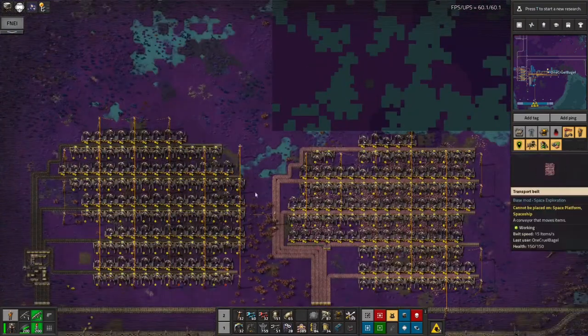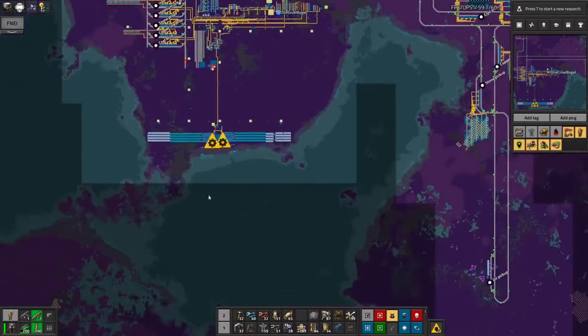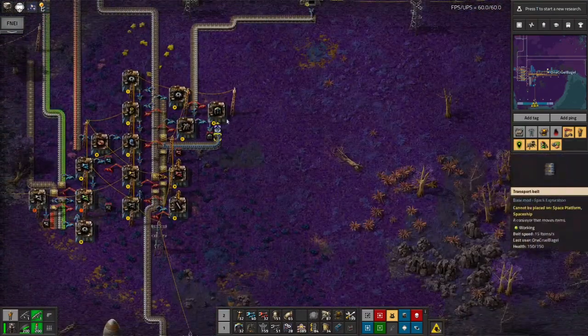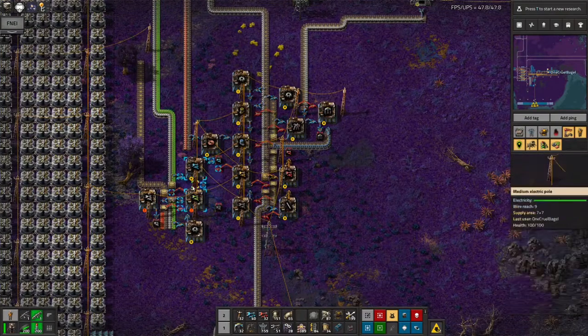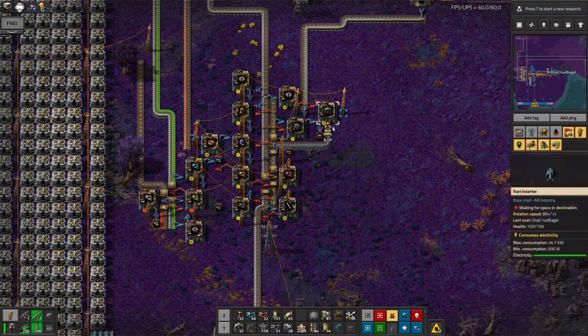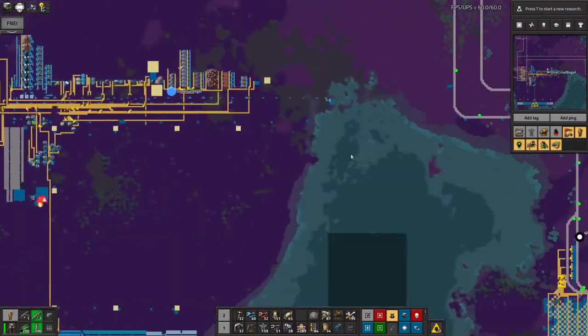One of the things I did realize is that I didn't bring remotely enough mining drills with me, so I've had to start making those on site here. We've got a little chain of assembly machines around here that's building up all of the inserters because I didn't bring enough of them either, and the mining drills so that I can actually have enough.